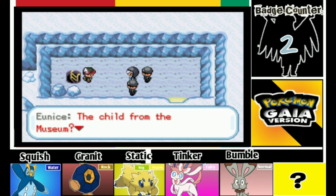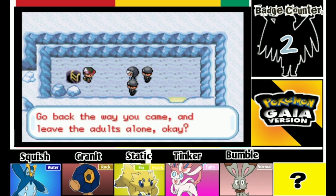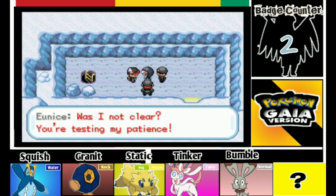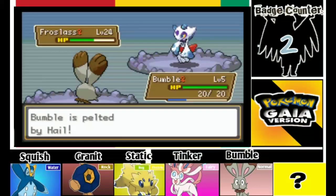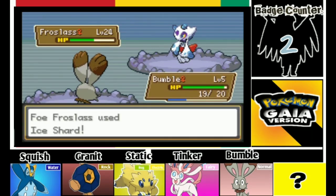'What is it? Spit it out.' 'The child from the museum.' 'You must be lost — this place is not safe for the likes of you. Go back the way you came and leave the adults alone.' We're just gonna approach. 'Your niece — was I not clear? You're testing my patience.' 'Deal with this child.' 'Yes, ma'am — orders are orders.' So we're gonna battle this guy first before we battle Yunice. I'm battling Yunice now and I just lost — Bumble was in the fight and I lost.